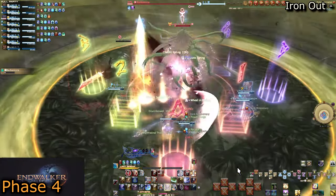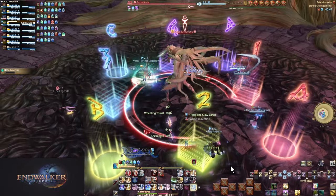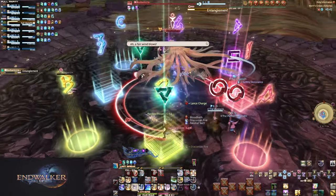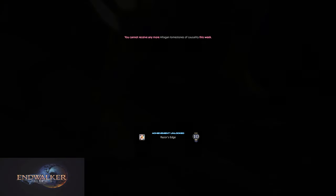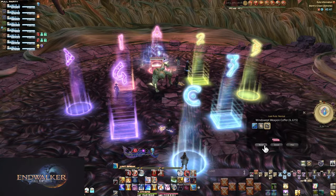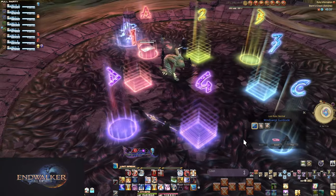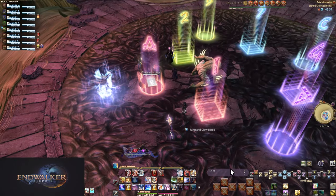Phase 5 is a complete repeat of Phase 3 mechanics: Entangled Spreads, Savage Barbary, raid-wides plus buster, Entangled Enumerations, Savage Barbary, and then she will Enrage. If you'd like to see my group get close to Enrage, the link is below. Congrats on beating Bayonetta — I mean Barbariccia.